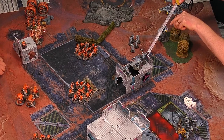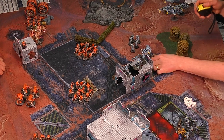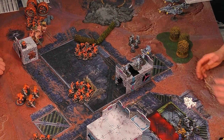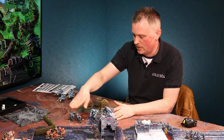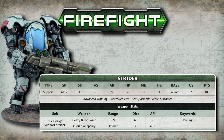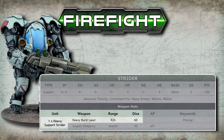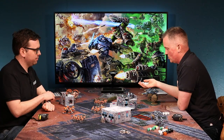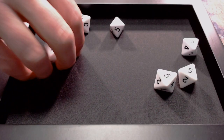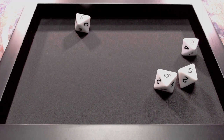I'm going to spend that command point, move this model — he has a move of six so he advances out to here. At that point he has a clear line of sight. If it were partially blocked by the hedge, they'd be in cover. He's going to shoot with six dice on his gun, requires a four-plus, and since they're in the open it's just straight fours. Rolling — one, two, three, four hits.